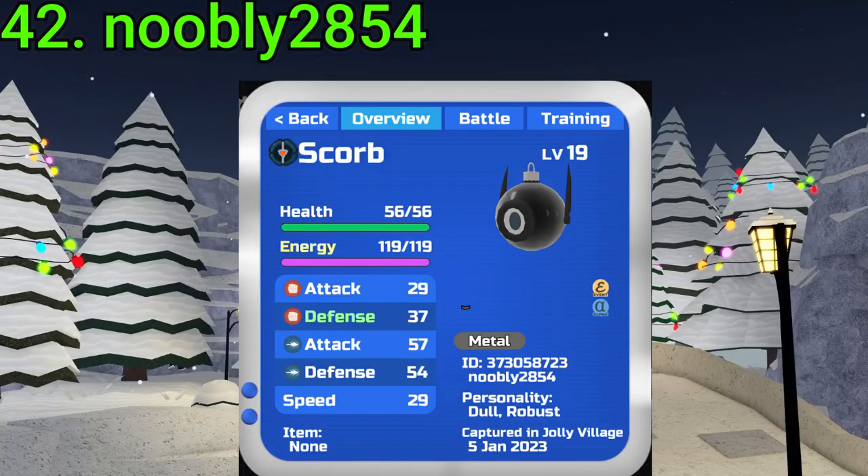42 goes to Noobly2854. They found an Alpha Glass Scorp — Rare Find, as always, and very nice to own. Very nice find, Noobly.